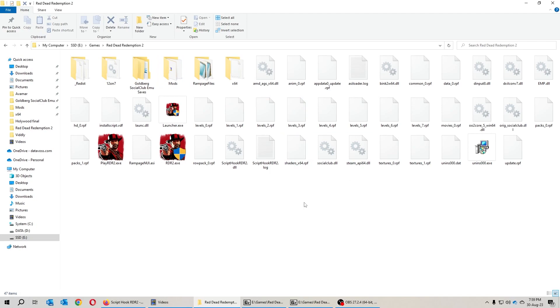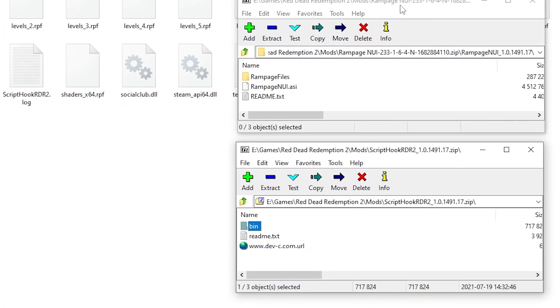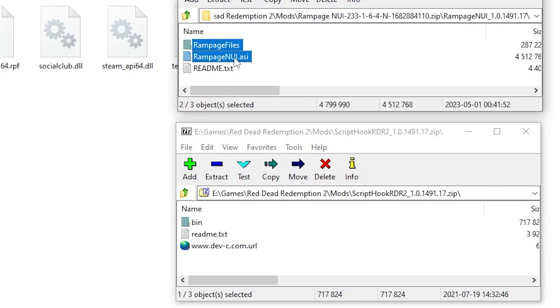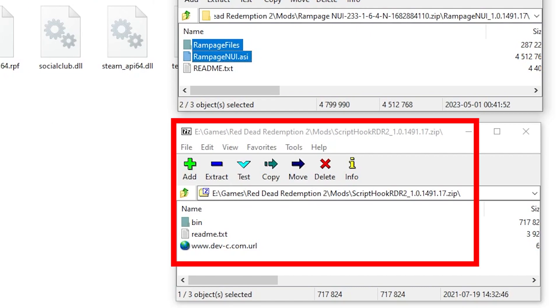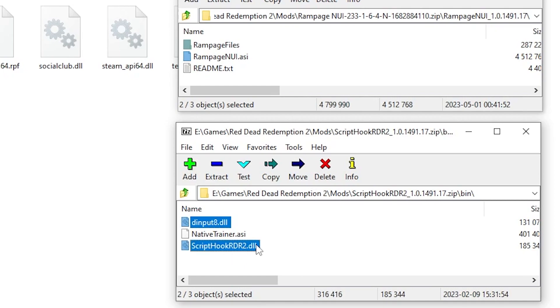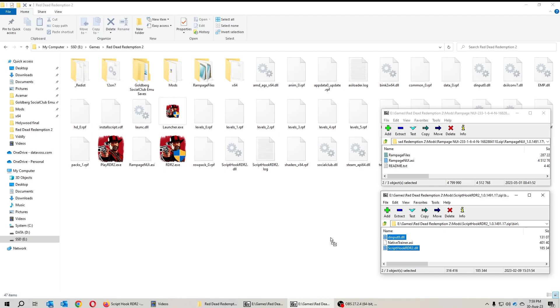Head over to your Red Dead Redemption 2 game folder and open the two files you've downloaded. For the Rampage NUI, take the Rampage files folder and the .asi file and move them inside the game folder. For the Script Hook, open it, go inside the bin folder, and copy the dinput8.dll and the ScriptHook.dll file. You don't need to copy the native trainer since we're using Rampage, which is a much better version with a lot of good options. Move these into the main game folder.